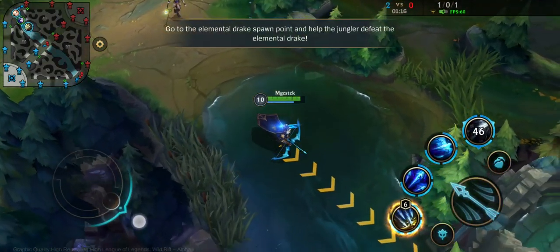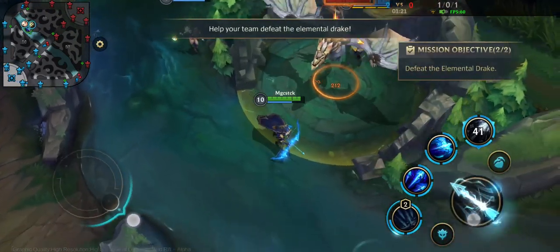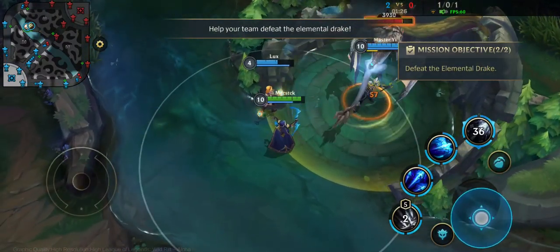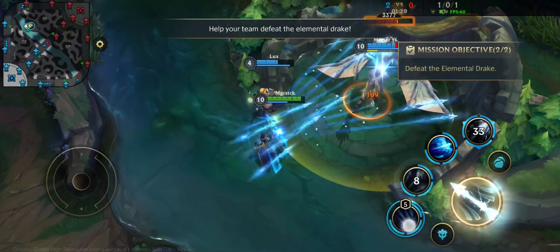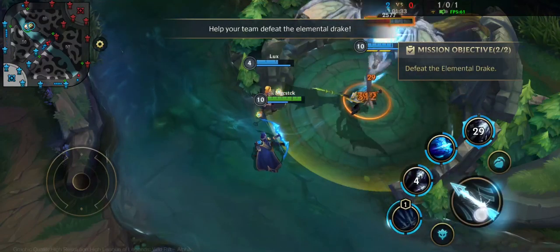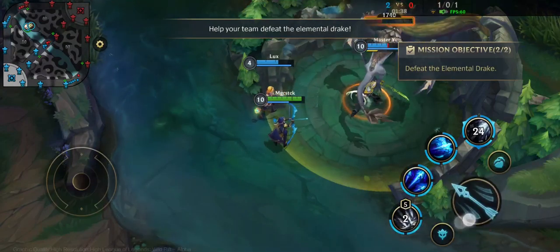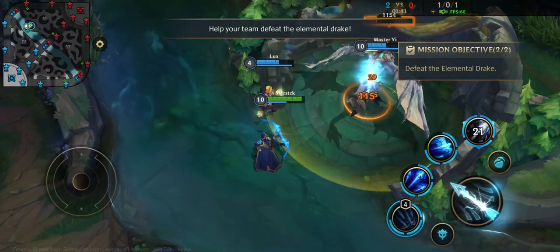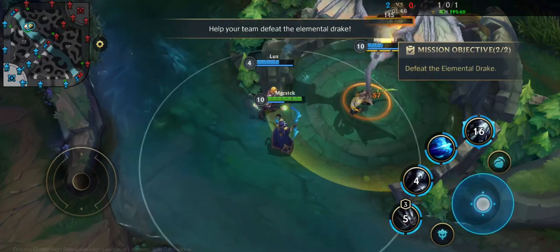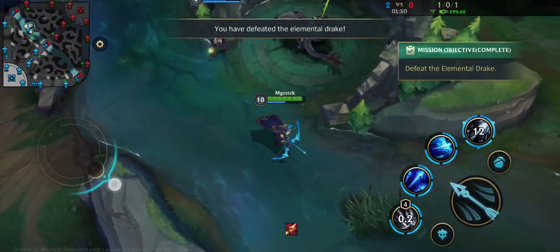Go to the Elemental Drake's spawn point and help the jungler defeat the Elemental Drake. Help your team defeat the Elemental Drake. They have defeated the Elemental Drake. Congratulations.